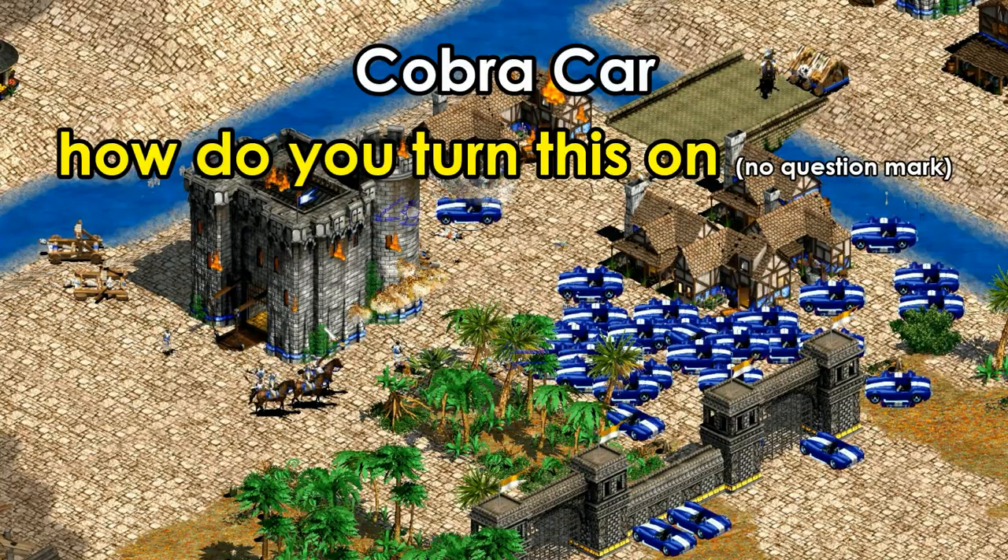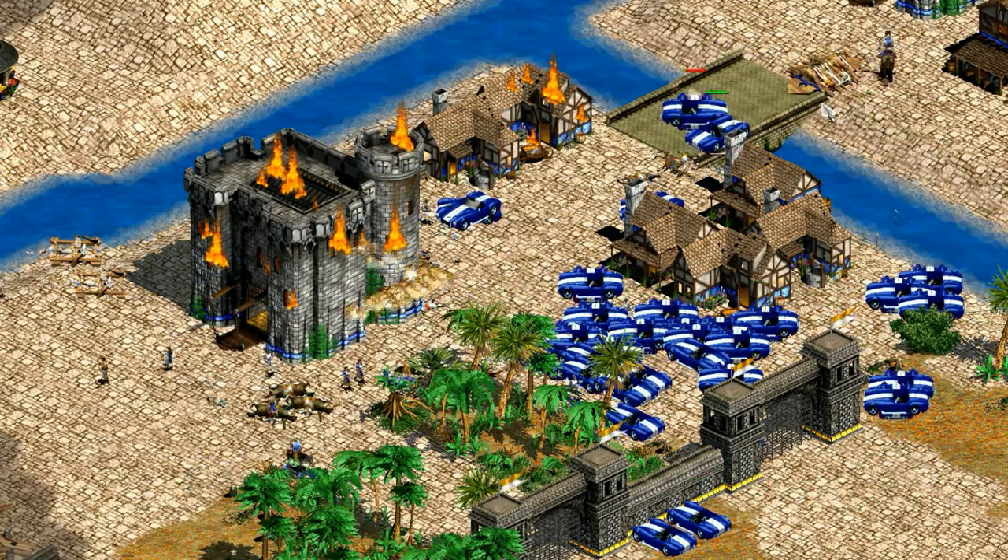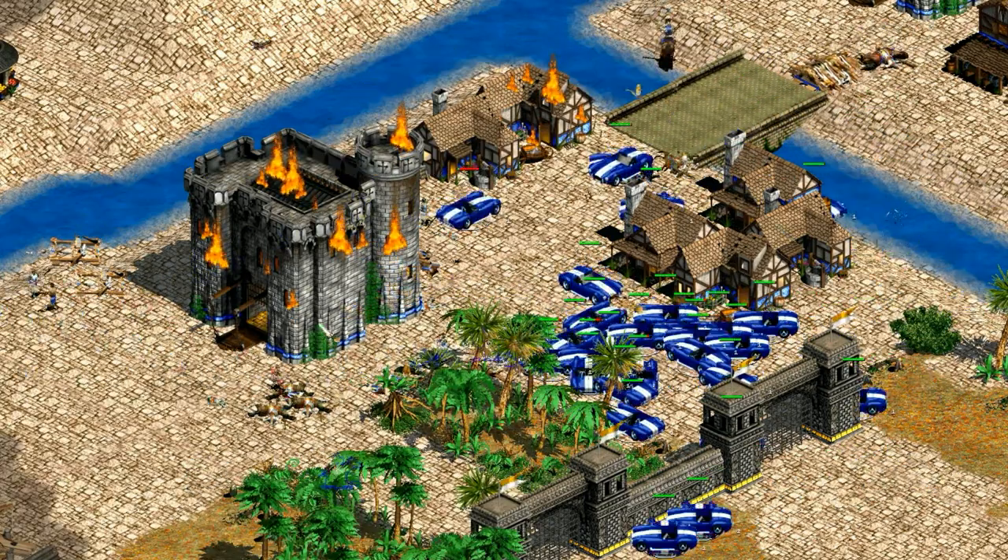The mother of all cheats though is the car that you get from 'how do you turn this on.' It's modeled after the Shelby Cobra — officially the dream car of any serious Age of Empires player.